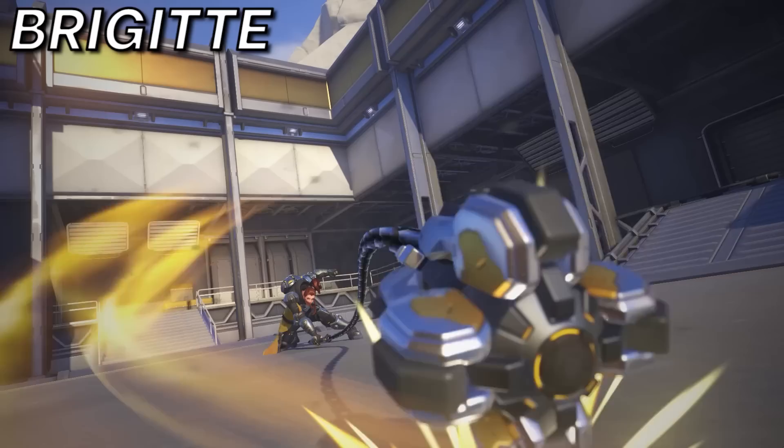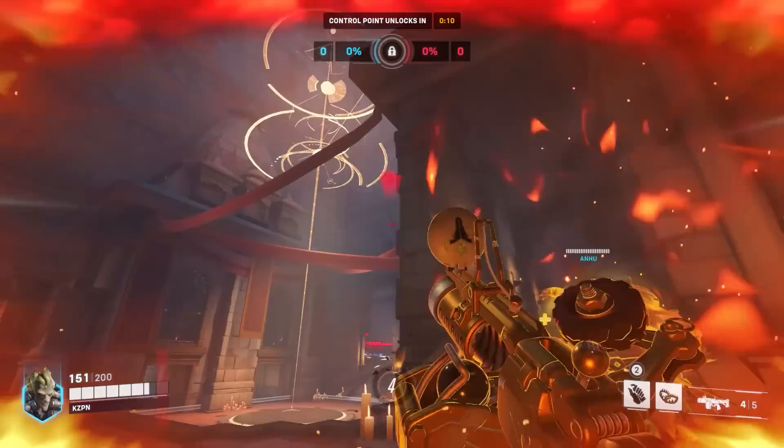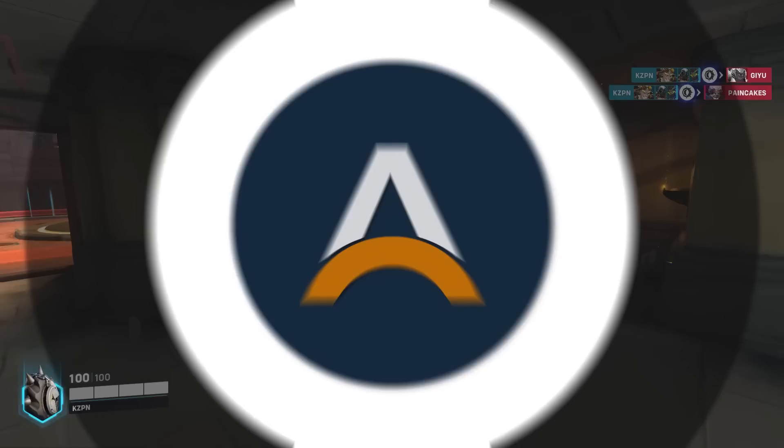Next up is Brigitte, and Junkrat to counter. Brig usually needs to be in the frontline or near it to find most of her value, whereas Junkrat's damage and disruption can force her out of the frontline. In addition, Brigitte doesn't offer that much healing if she's not consistently brawling through a teamfight, so she won't be able to keep up with your damage output. And while Rally is a nice defensive ultimate, it really won't do much against a well-timed Rip Tire — just make sure Brig's not blocking it with her shield if you're trying to kill her directly.